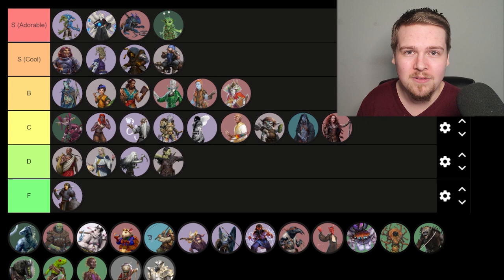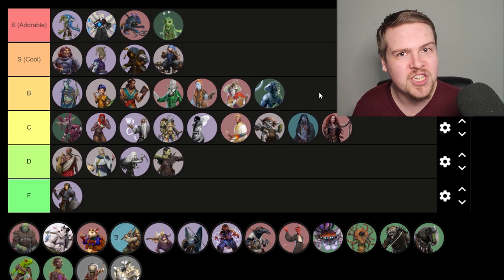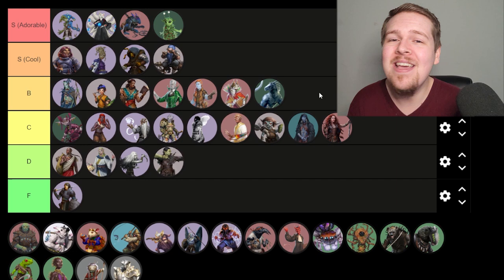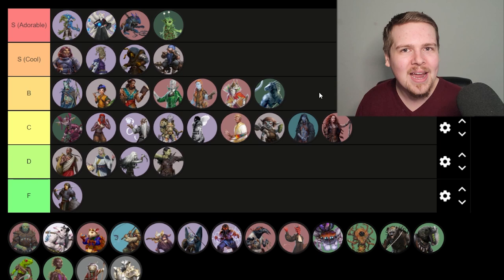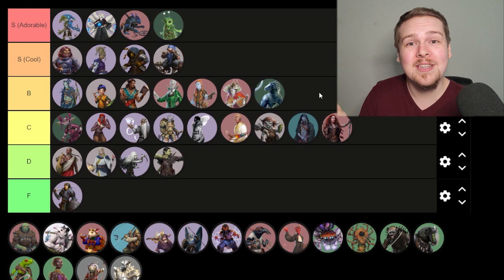Lizardfolk — as attractive as you've been made in the artwork for this game, I'm gonna give you low B tier. I remember being very unimpressed by the Lizardfolk ancestry feats, especially because they were so focused on unarmed attacks, but any class that's going to focus on unarmed attacks will have better options — except maybe a fighter. So unless you are a fighter Lizardfolk, you're not gonna get a lot of mileage out of those feats. They've got some other cool stuff like bone magic, but overall they're still in B tier, just at the bottom.